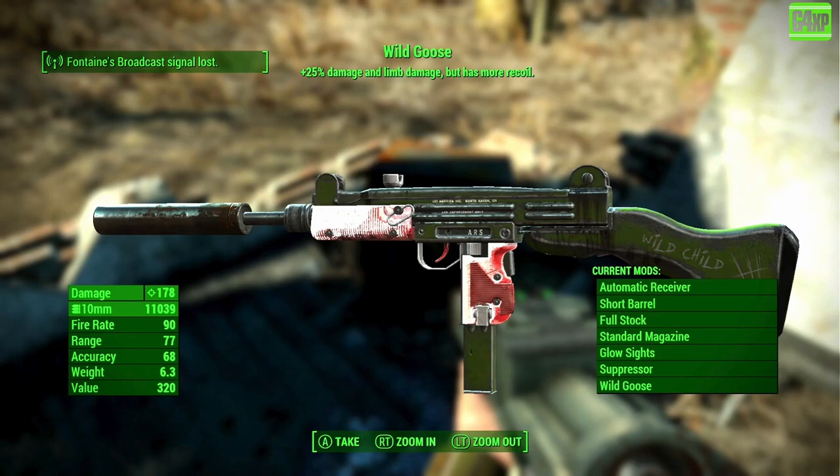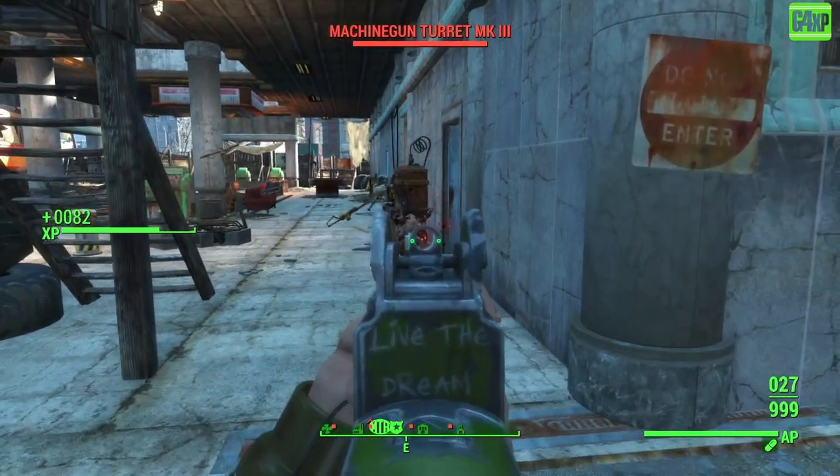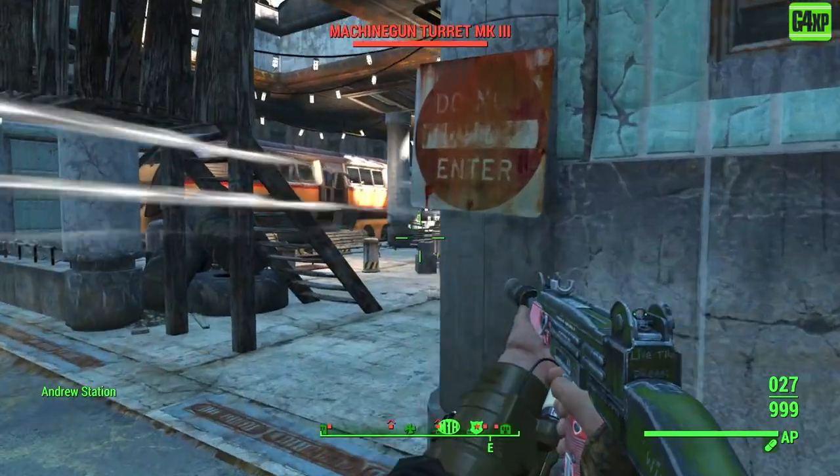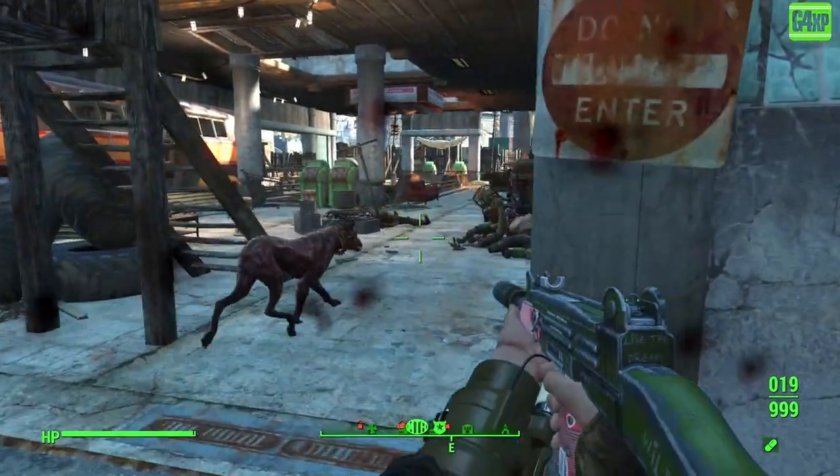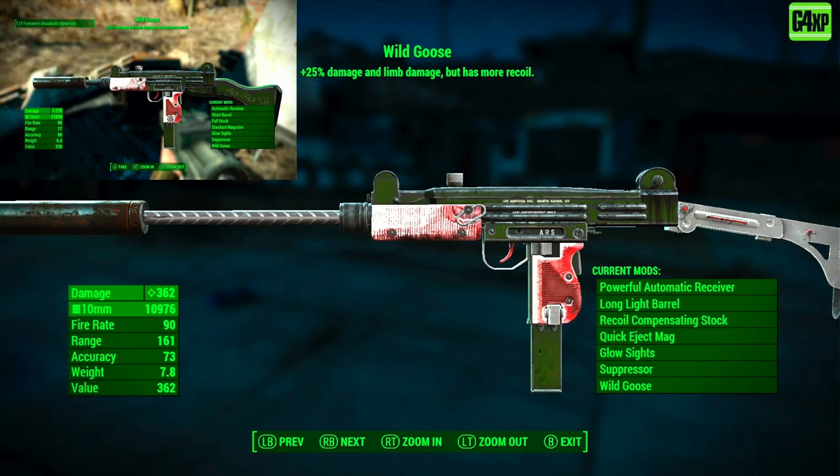If you modify this gun you will lose some of that wild child crescent moon look of it. Here's what happened when I modified it: I moved the damage from 178 to 362. At 178 with a fire rate of 90 this thing is crazy, but you can imagine what it's like at 362 damage — it is absolutely insane.